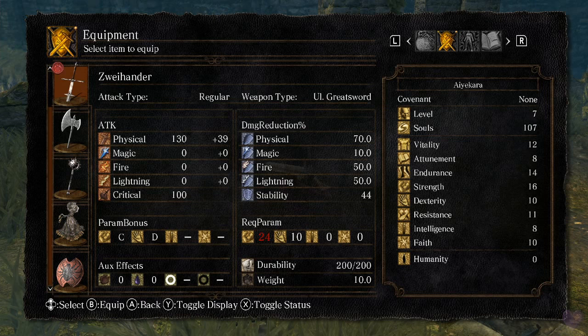The scaling is shown on the left side where the flexing arm and hand icons appear. This weapon has C scaling in Strength and D scaling in Dexterity — so it doesn't scale very well with Dexterity but a bit better with Strength. That means every point in Strength I put into my character means I'll do more damage with this weapon. The 130+39 physical damage shown — that 39 damage comes from scaling.